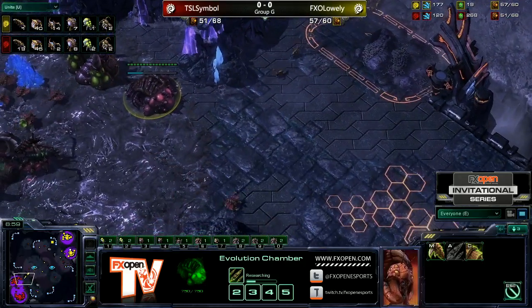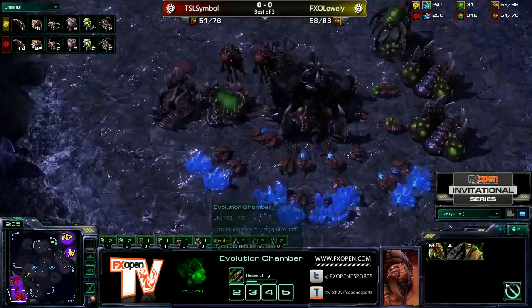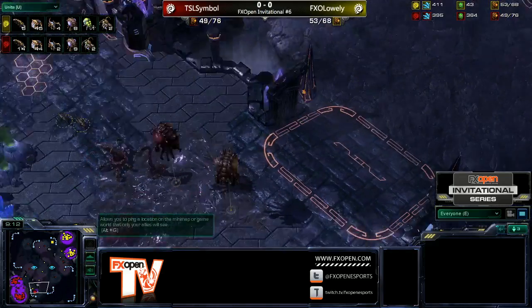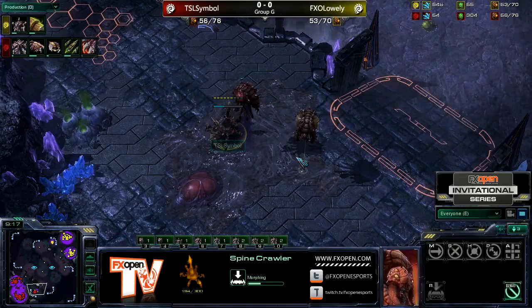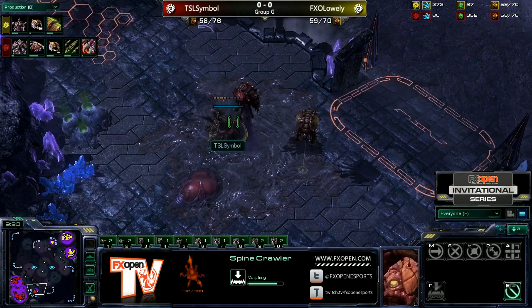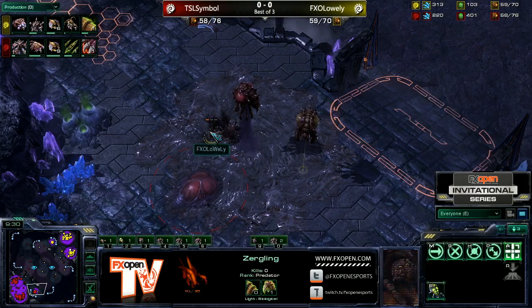That supply block is allowing Lowly to catch up a little bit, and this third hatch is going to let Lowly catch back up in worker count as well. But Lowly's lair is going to finish right when Symbol's Infestation Pit does — actually, behind it. So he's very behind in tech. There will be Roaches and Infestors out by the time he even decides what to do with his lair tech. That's going to be a really difficult position for Lowly.